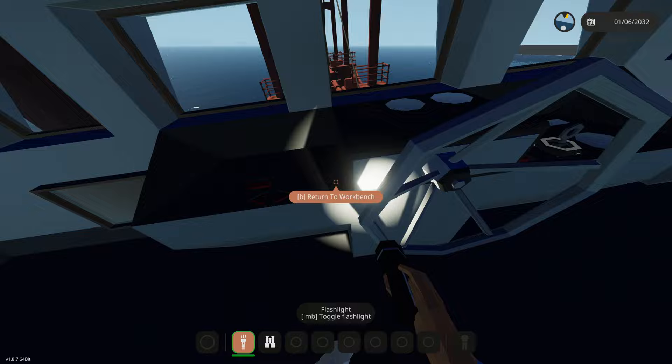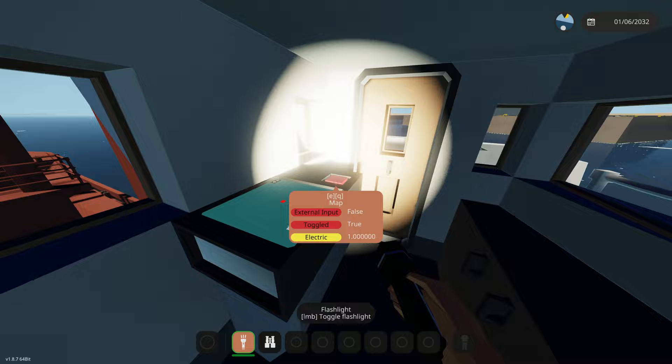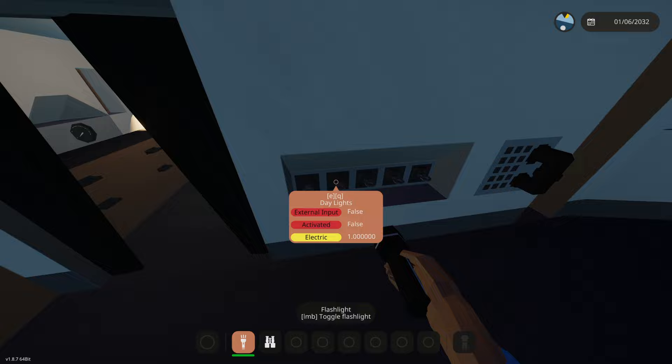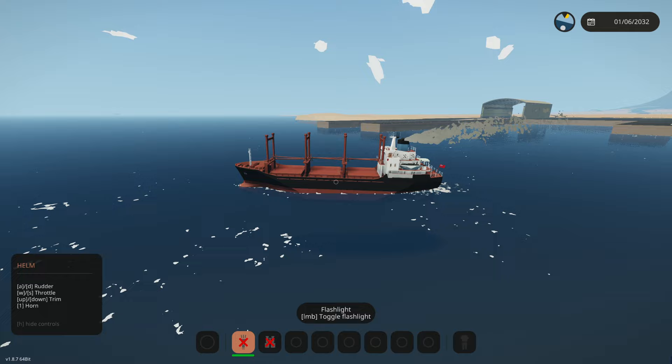We do need lights in here. We have a map. There are lights but I need the actual button switch for it. Back here we have a lamp — oh, that's useful. Here it is: daylights, navigational lights, deck lights, spotlights. There we go, all our lights are on.